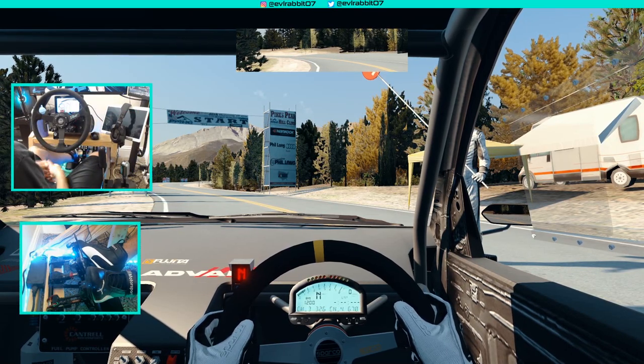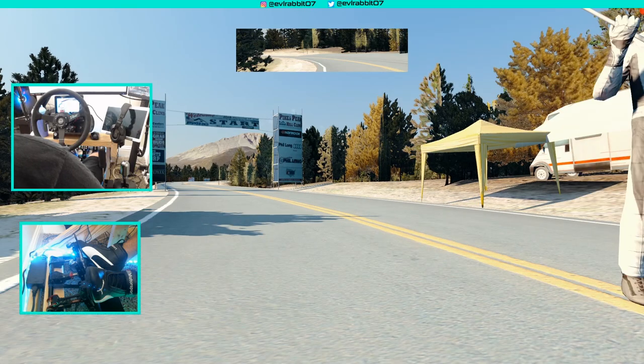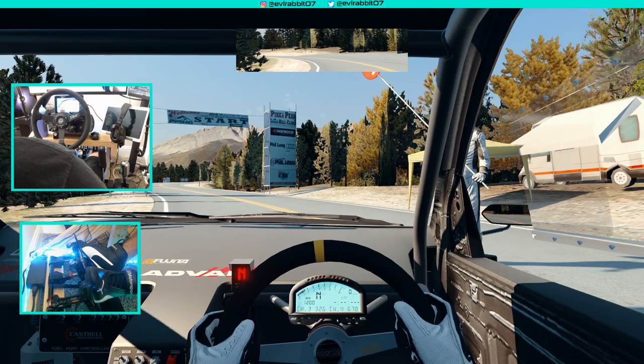Hello and welcome back to the channel for part 2 of the Pikes Peak grip vs drift challenge. If you guys followed the first episode, you know I drifted the Z up — Pikes Peak 1, drift car 0. So here we are at the start line, taking the time attack Evo up the mountain. Make sure you follow me on all social media, found in the description box below.